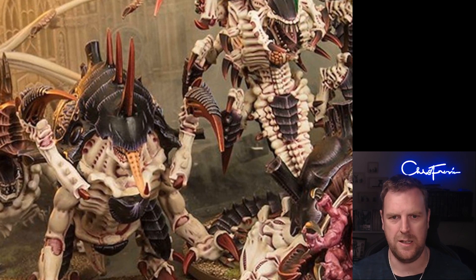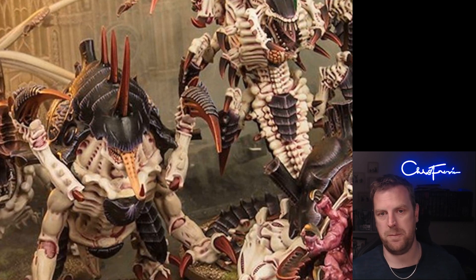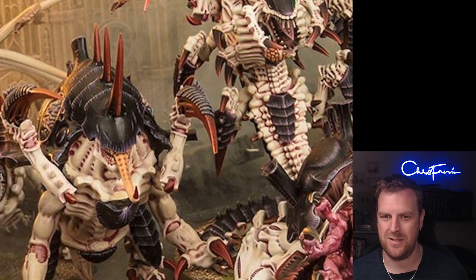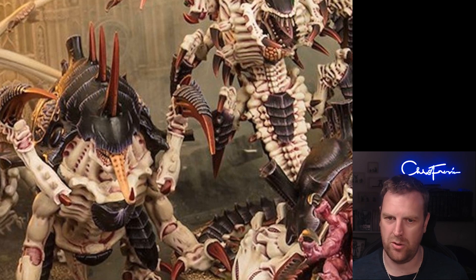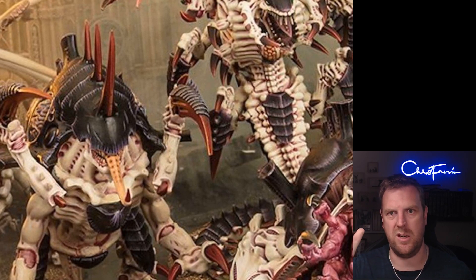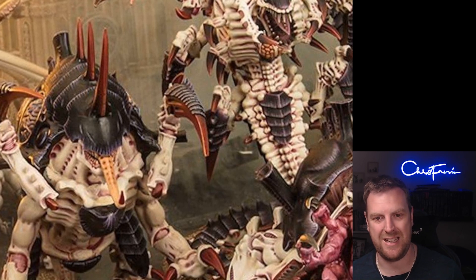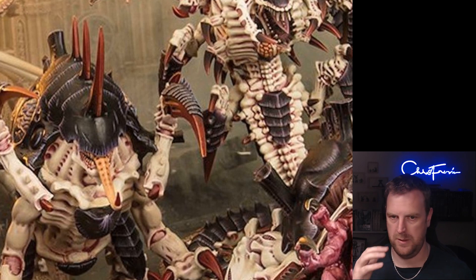Now the stratagems — one is two command points, everything else is one. Surprise Assault is in your shooting or fight phase: pick one Vanguard Invader unit that has not been selected to shoot or fight, then pick an enemy unit. That enemy unit must take a battleshock test. Until the end of the phase, each time a model in your unit makes an attack against that enemy unit, add one to hit, and if the battleshock was failed add one to wound as well. The key thing is you don't have to pick the unit you're actually fighting — you can pick any nearby enemy unit.